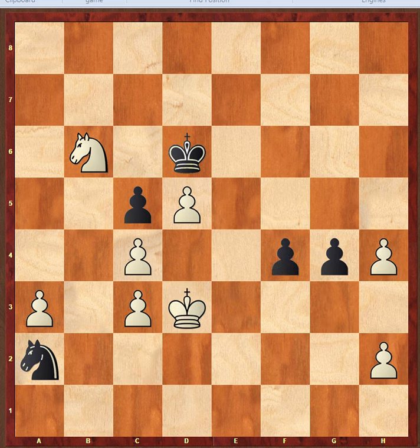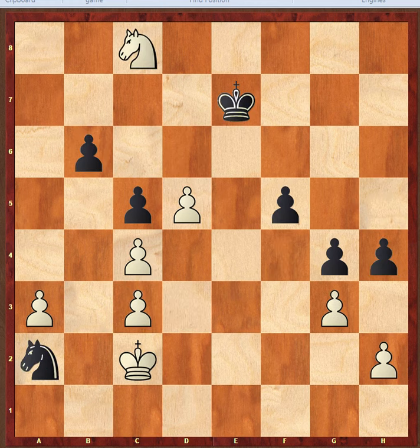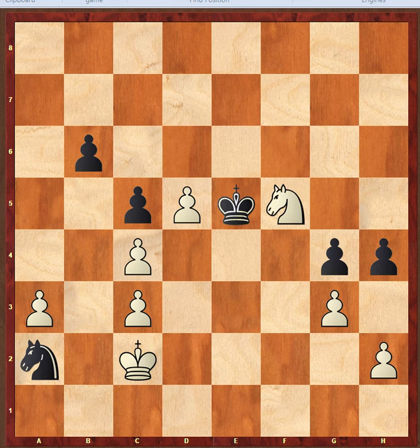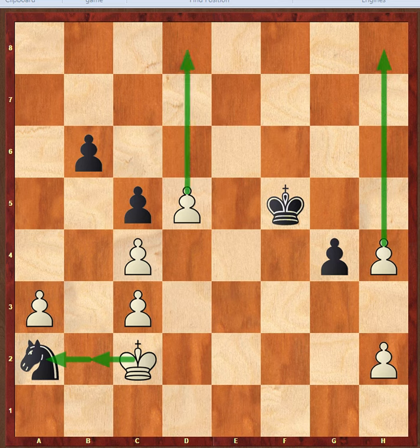If f4, we can simply bring the king back and this is winning. After knight c-i check, if king f6, White is winning. King f6, knight d6 check, king e5, knight takes f5, king takes f5, and after g takes h4, we collect the knight and push. We have two pawns and the king cannot capture both, so it's winning for White.